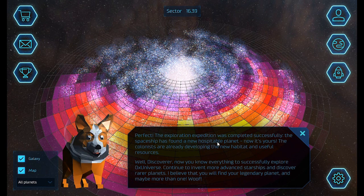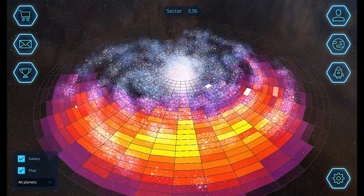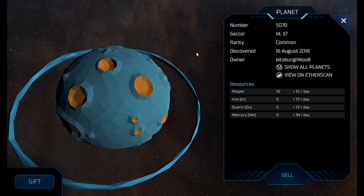It sent a small amount of Ether to the smart contract that 0x Universe has. It creates an ERC721 non-fungible Ethereum token, and it comes in the form of a planet. You can see it right there.